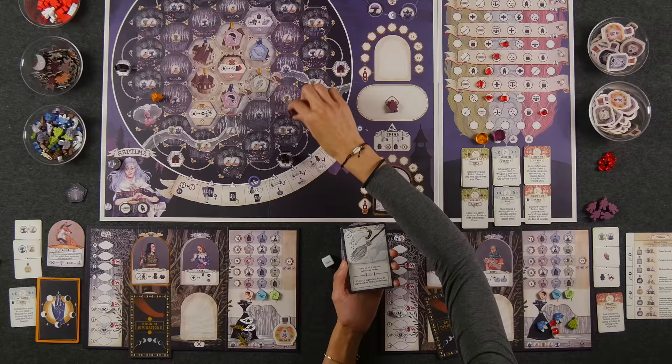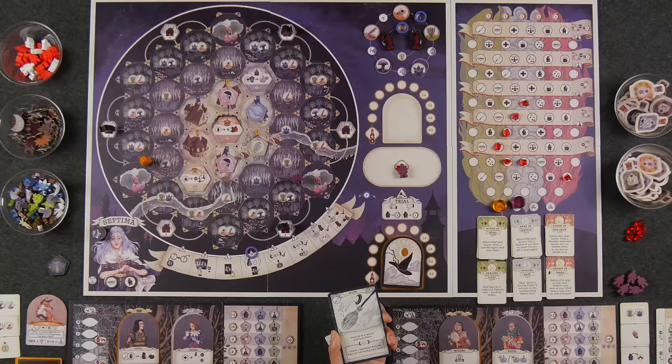Matching with the move action also lets you collect an ingredient from an adjacent hex during your move. Each hex has symbols on them representing the different types of ingredients you're going to be collecting throughout the game to make into potions and such. You'll see stuff like berries, herbs, mushrooms, sometimes crystals, skulls, stuff like that.